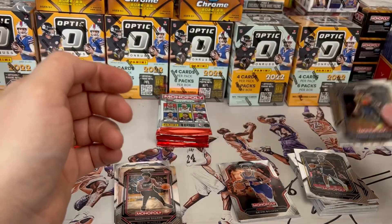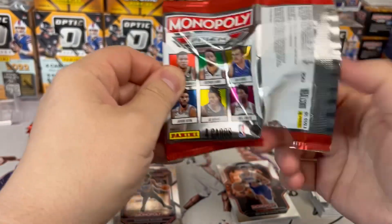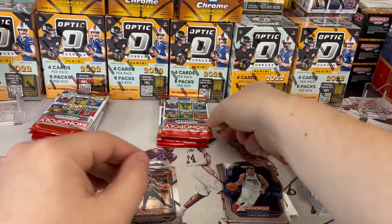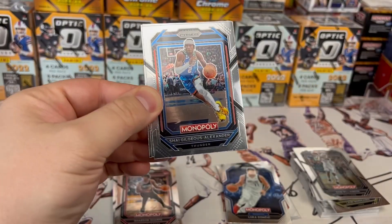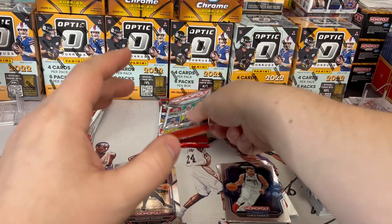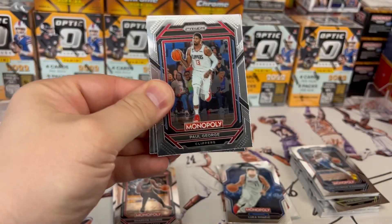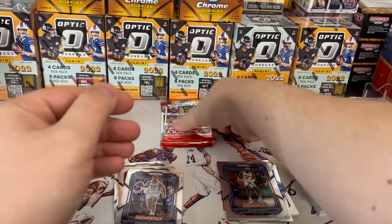We got the Shaden Sharp — let's see something. Nothing so far: Zion, Mobley, Luka, Markkinen — it's not been good. Again all base: SGA, Michael Porter, Jeremy Grant, Miles Turner — probably the worst pack we've seen yet. Anything? Paul George, Keegan Murray again — we've seen this before — Jalen Duren, and Suggs. Yikes.